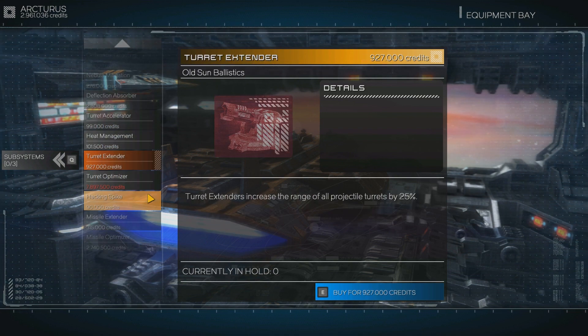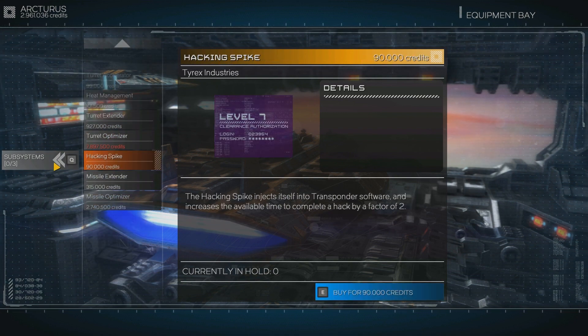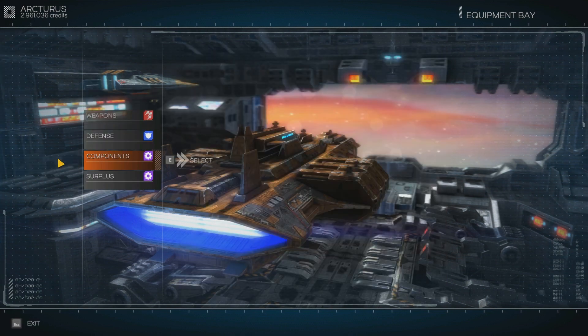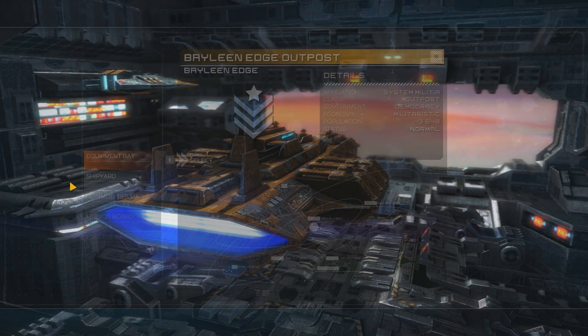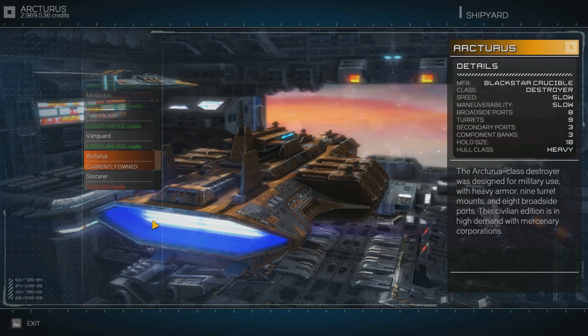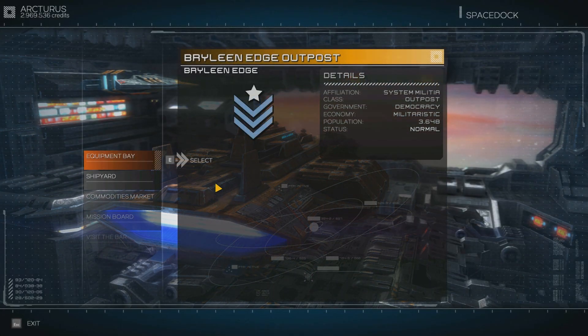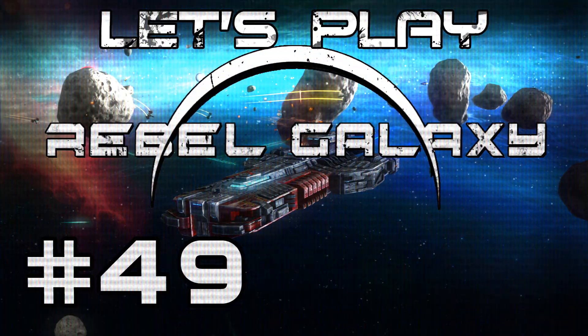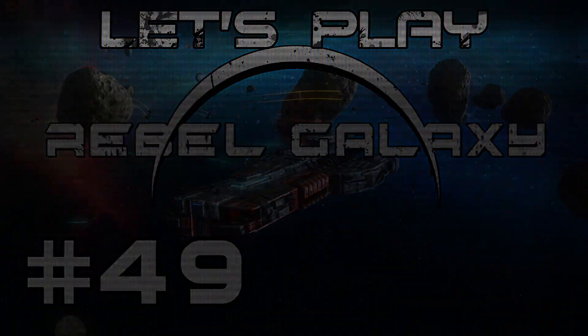Components, subsystems — still nothing here that I really want. Hacking spike. Special, surplus — I can sell this one. All right, there's nothing else here that I really want at the moment. And if I want the better ship later on when I get more money, I can just sell some of the turrets and do that. All right. Thank you very much for watching and we are going to continue next time. Bye-bye.